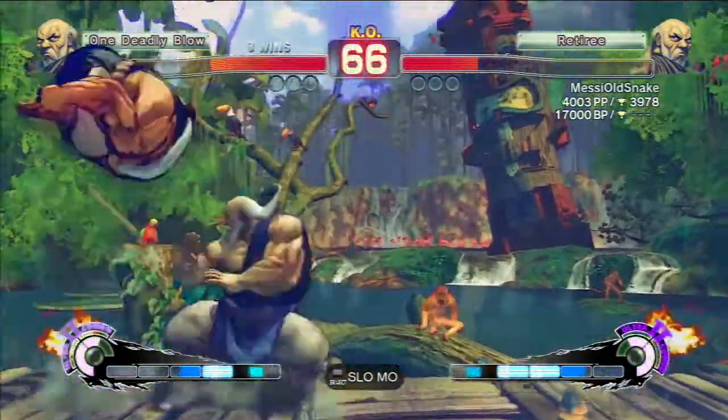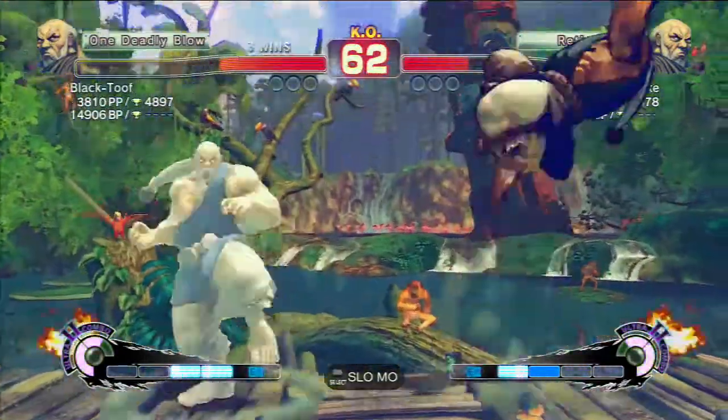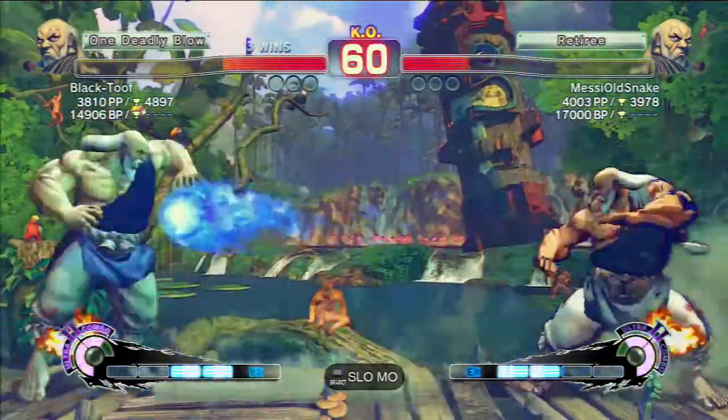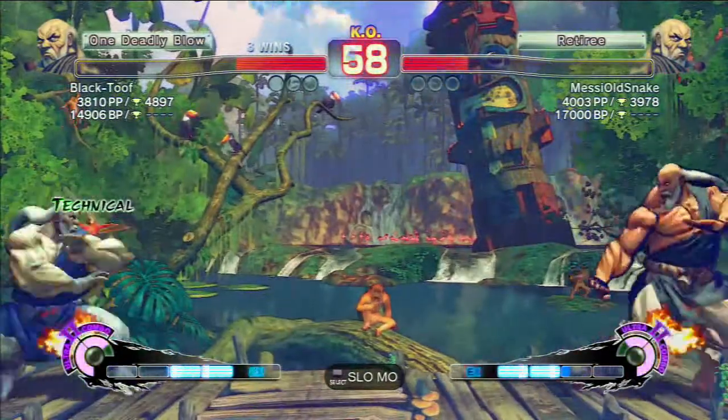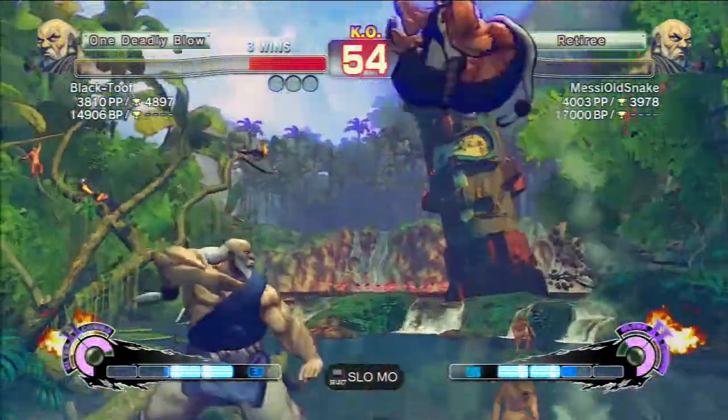We're kind of just trying to keep each other in the corner. I'm back in the corner again. I punished it with a light kick, and then I went for a light kick demon flip grab, but Gokuns don't usually stay around for demon flips very close, so you need to get out of the demon flip pressure.